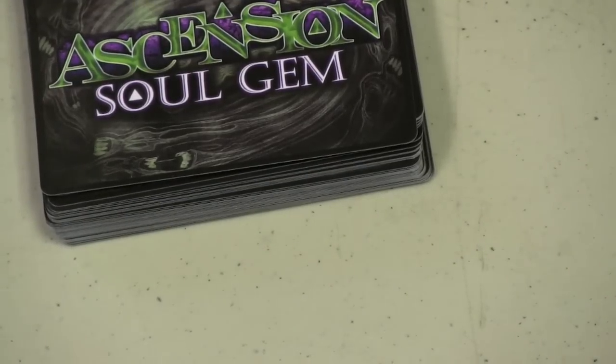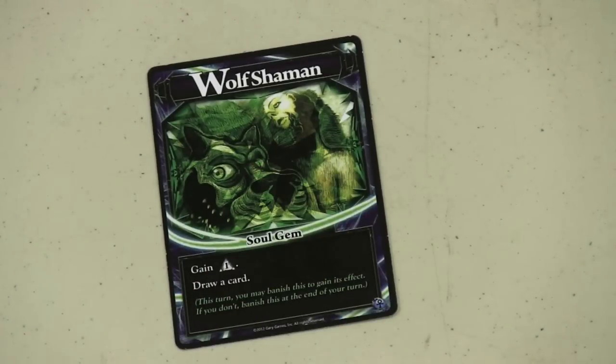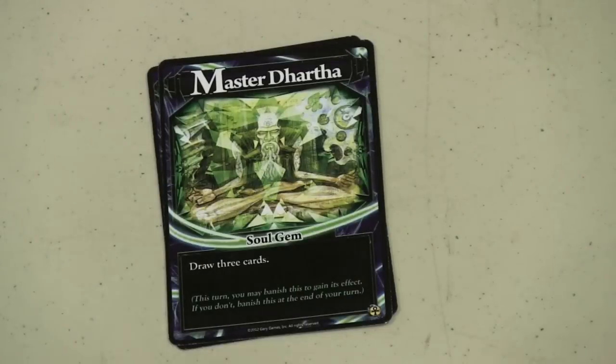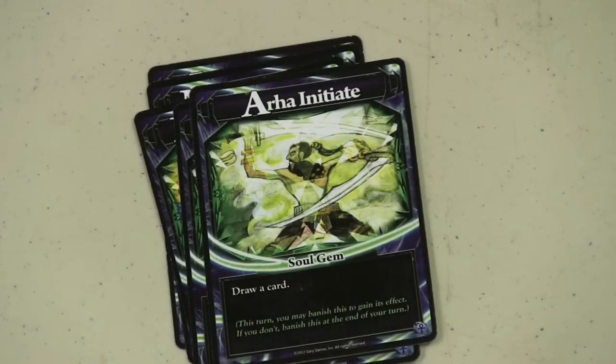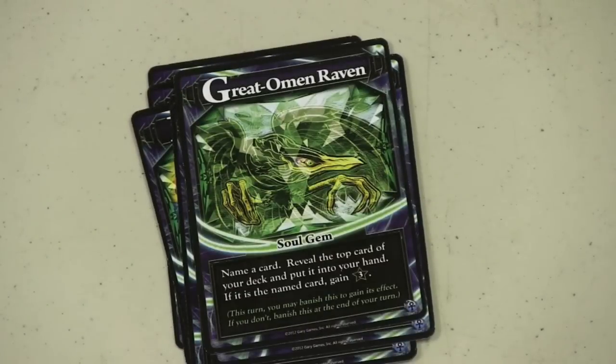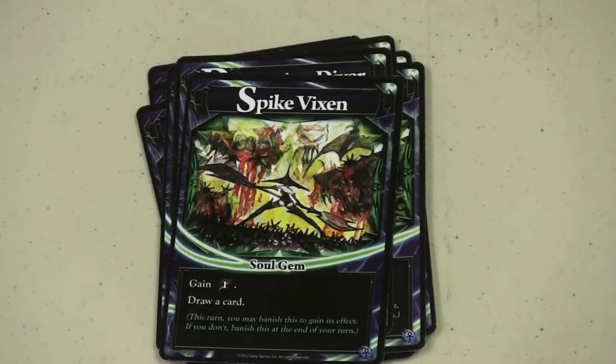So a soul gem is kind of like a random resource. Some examples: the Wolf Shaman gains you one money and draws a card; another draws three cards; others give one money or one fighting; you can banish a card in your hand or discard pile, or simply draw a card. If you've played Ascension before, you might think the artwork here looks familiar — that's because all the artwork on the soul gem cards comes from cards already in the game. But these are temporary — think of them like spirits that show up. For example, the Great Omen Raven: name a card, reveal the top card, put it in your hand, and if it's the card you named, you get three points. You're never sure what's going to come up when you use one of these soul gems, but since so many cards utilize them, you'll see a lot of them in play over the course of a game.